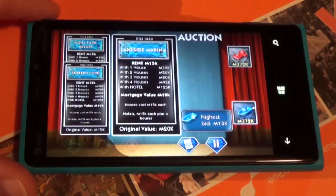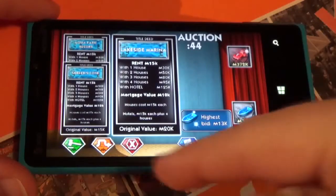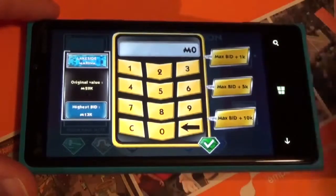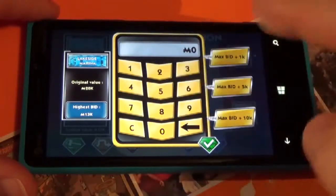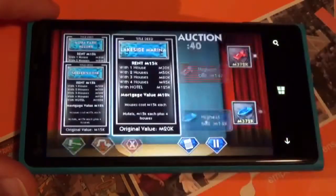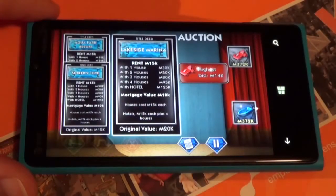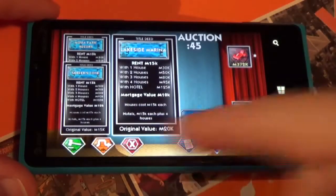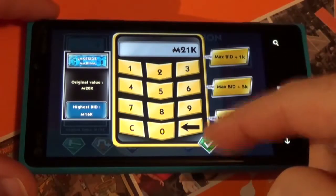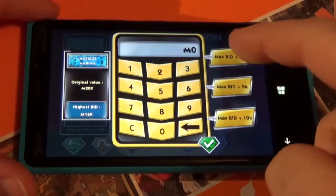Now we go into the game's unique auction interface, and this is really cool. You can choose just not to bid and let the other guy buy it, or place a bid. I can type in whatever amount I want or just say max bid plus 1. The computer bids again — you can also do plus 5 or plus 10.